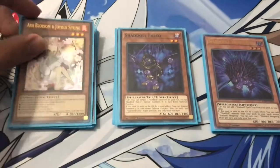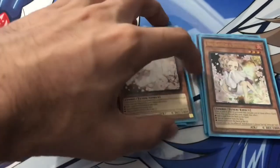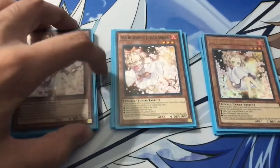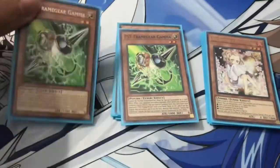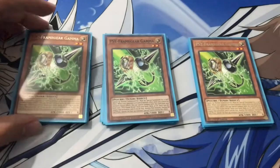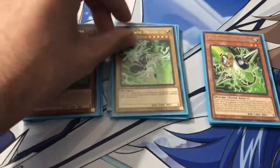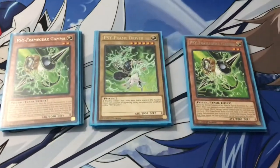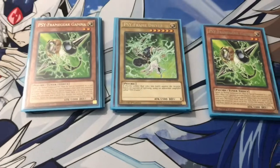Now we do play some hand traps in this deck. We are, of course, playing triple copies of Ash Blossom and Joyous Spring. Ash Blossom is just an awesome way to prevent your opponent from going into extra comboing. We are playing three copies of Psy Frame Gear Gamma. The reasoning is that it's another good hand trap to stop your opponent from comboing. If your opponent activates a monster effect, you can special summon this from your hand, special summon a Psy Frame Driver from your deck, and negate and destroy that monster effect. And it doesn't have to be from the deck — it can also be from your hand or graveyard.